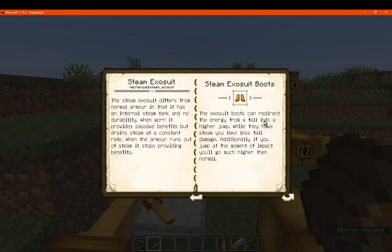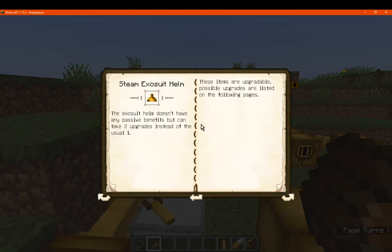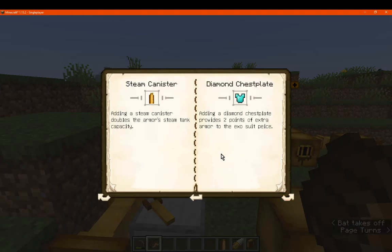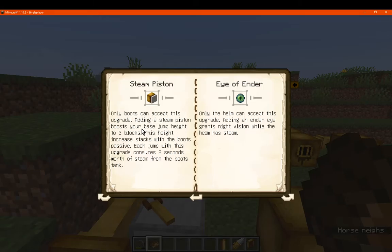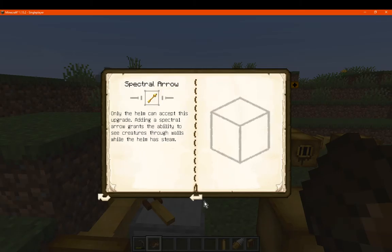For the exosuit armour: the boots can redirect energy from a fall into a higher jump. While they have steam, you take less fall damage, and if you jump at the moment of impact you'll go higher. They can also amplify muscle movements so you move slightly faster. With the leggings, you get additional strike power — while they have steam, you deal one more heart of melee damage. The helmet has no passive benefits but can take two upgrades instead of one. Upgrades include a canister for more steam capacity, a piston for knockback, jump height of three blocks, an ender eye for night vision, and a spectral powder for seeing creatures through walls.